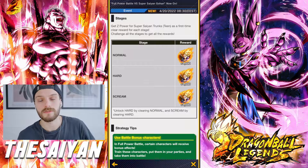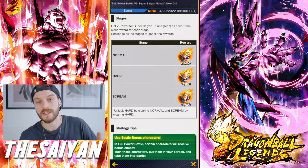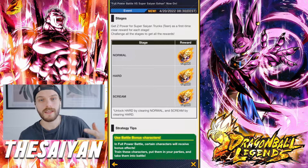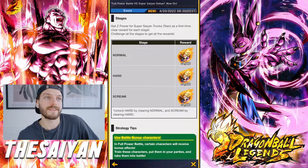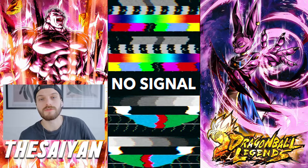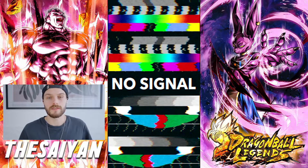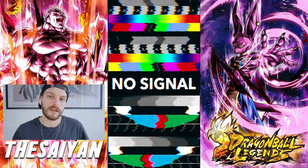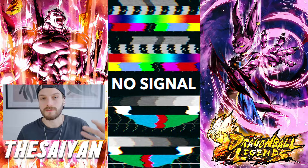Basically this event you can complete it today, tomorrow, any day right now. You just have to complete every single stage and you're gonna get the whole Z-Power. For the other 800, you're gonna have to wait 8 days. Basically when you see this video, it's gonna be 7 days left to do. So basically in a week you can max out your Trunks if you complete the Full Power Battle event and do every single day for the bonus battle on Trunks' event.